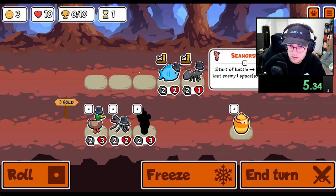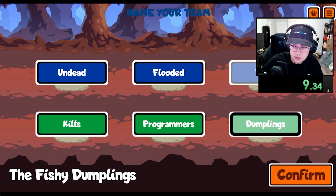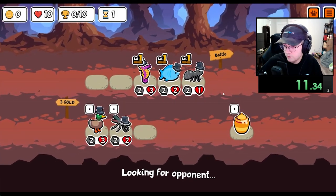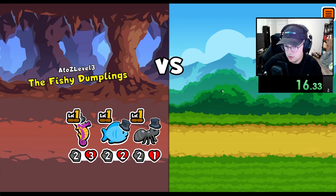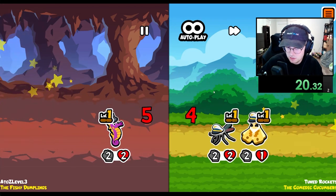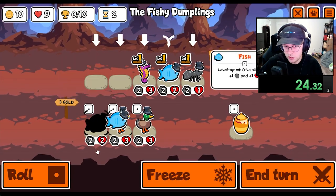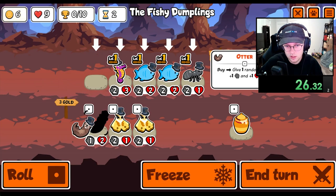The Seahorse is one of the strongest tier 1 pets to take into the late game. Certain teams rely very heavily on team placement, such as a turkey, vulture, or fly, and with a level 3 Seahorse you can shift them to the second slot and take care of them very easily. Some combos I tried pairing with the Seahorse were the Rhino or the Hippo, because it's normally safe to assume the opponent's backmost pet will be fairly weak. So by having a weak unit shifted up to the front, it could potentially allow my Rhino or Hippo to take advantage.